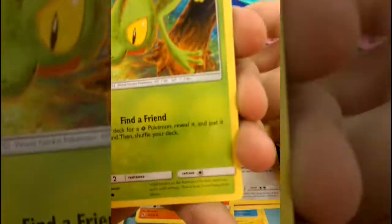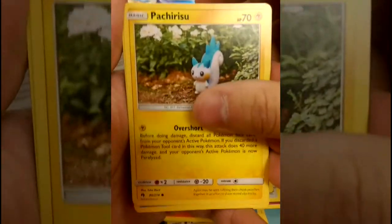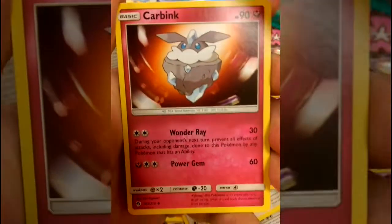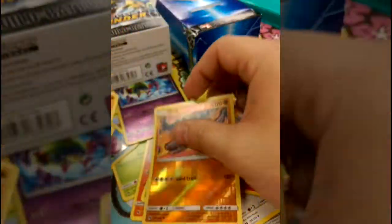Energy is going to be Fighting. We got Trico finding a Friend, Chansey, Pachirisu, Popplio, a Spinarak, Stantler again, Girafarig, Carbink. Reverse is an Onix, and a Sturdy Donphan.